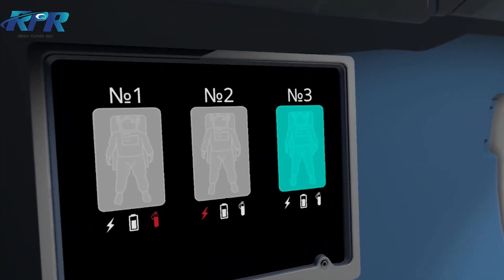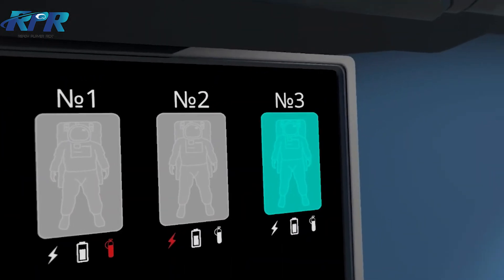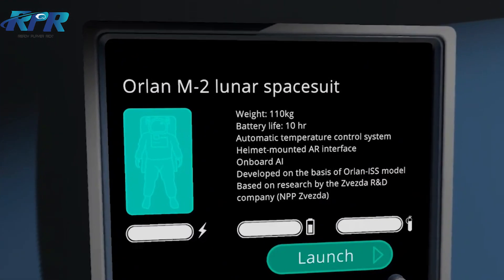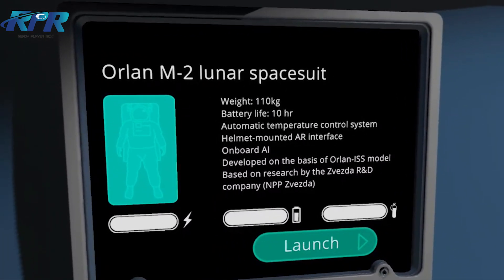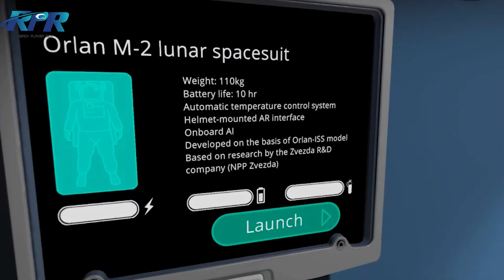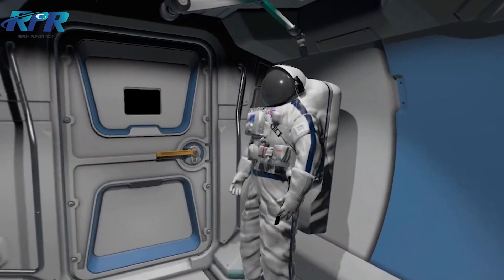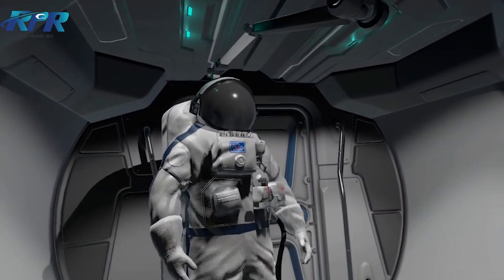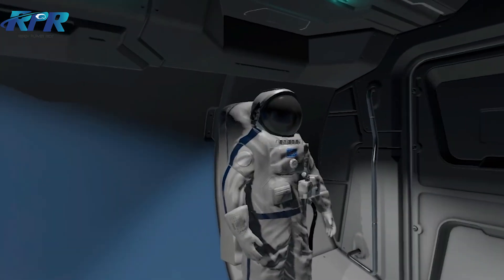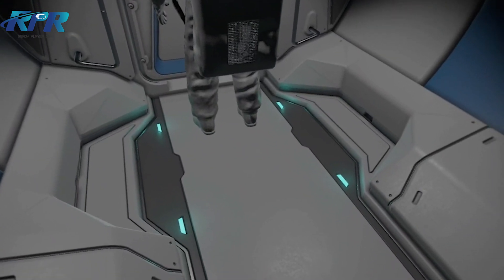Base captain to Alpha. All systems have been checked and are go. Prepare to exit the base. Activate the third space suit. Oxygen level and charge are 100%. Battery life 10 hours. Onboard AI developed on the basis of the Orion ISS model. The third space suit has been activated.